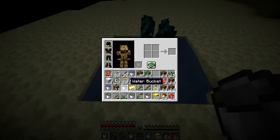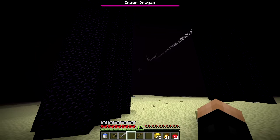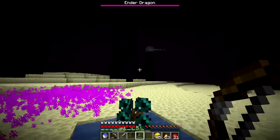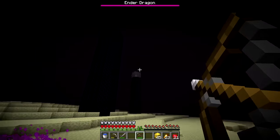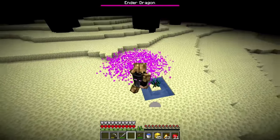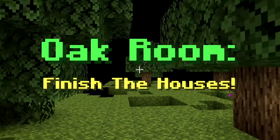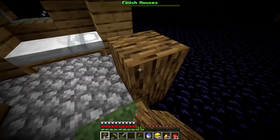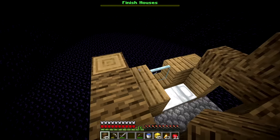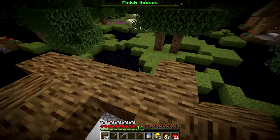The Ender Dragon spawns. We wait for it to fly close and shoot dragon's breath onto the sapling. The sapling starts growing - barely enough dragon's breath but it works! We're suddenly inside a tree. The prompt says 'oak room - finish the houses.' We have plenty of wood, so we rapidly build several houses.